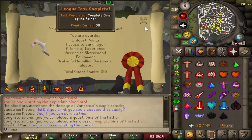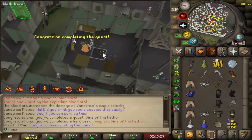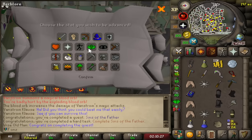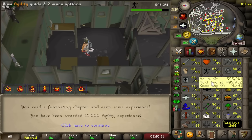Sins of the Father is done — that's a big one. That unlocks so much content: Theater of Blood is unlocked, blood shards are unlocked, we get so much experience. We're gonna use it on Agility — I think 240K XP per use.